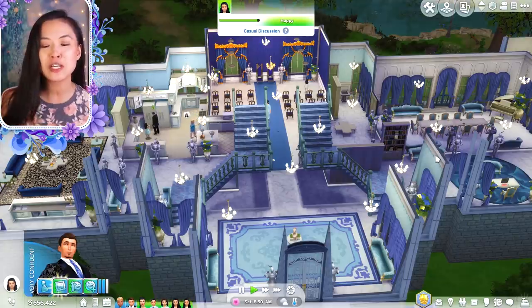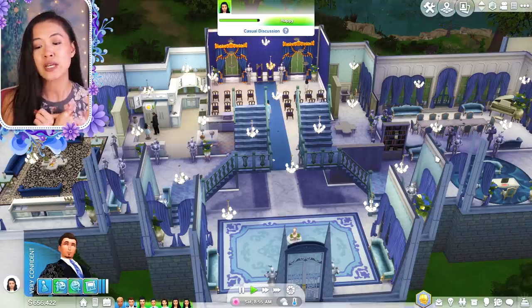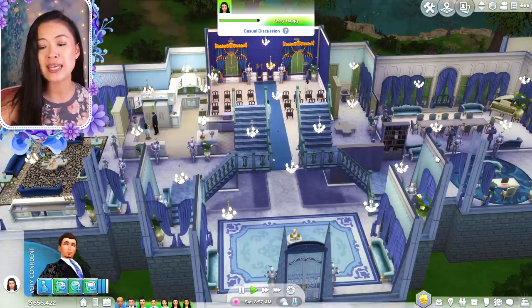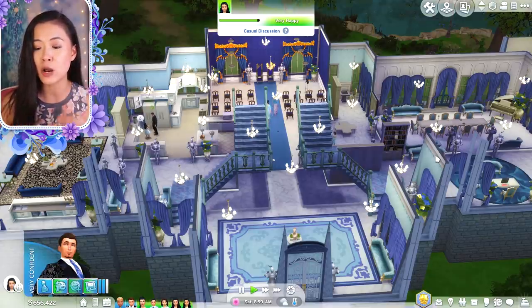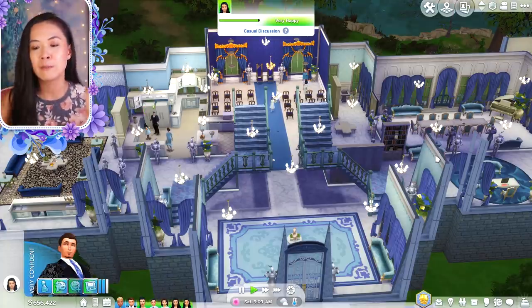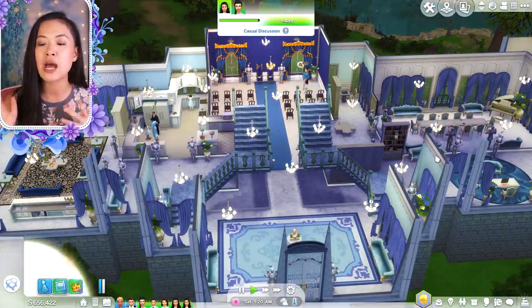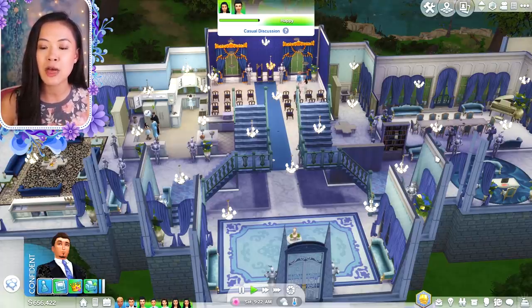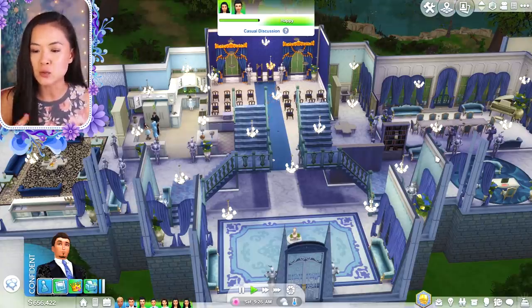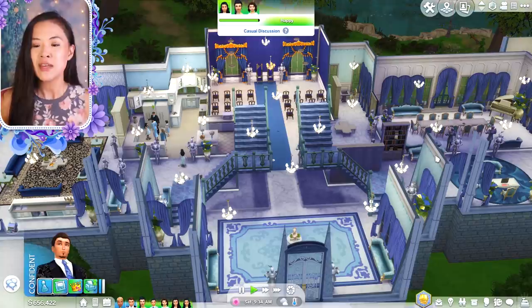The new features added to this update are: live-in servants that are NPCs, so we can have a royal servant; the ability to inherit the Crown Royal trait — babies born from monarchy will now automatically get it; earning money through a simple job for monarchs; and more titles have been added. There are also other small general fixes and bug fixes.